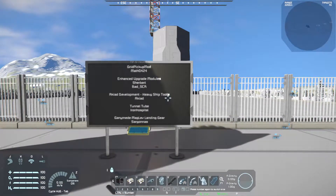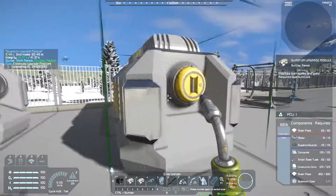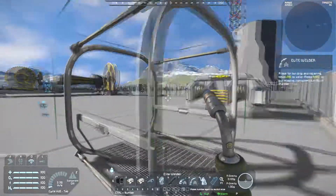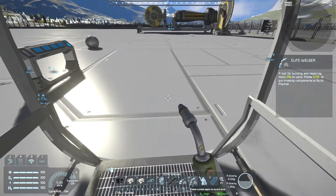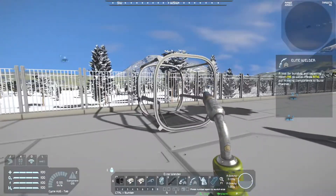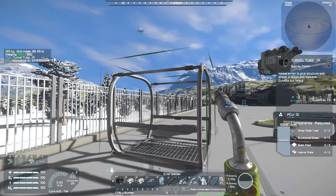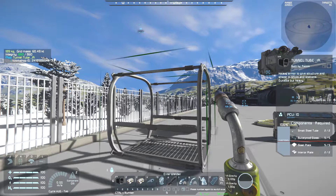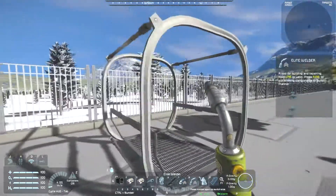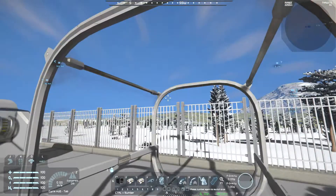How about we move on to the Tunnel Tube. Here you see it's just a simple glass tube to connect two areas together, and it is airtight — I think. I'm a bit confused on why there's no visible glass, despite the fact that there are five bulletproof glass in the recipe, as well as two small steel girders, five steel plates and two interior plates. So it's cheap to make and provides a simple tunnel from one area to the other.